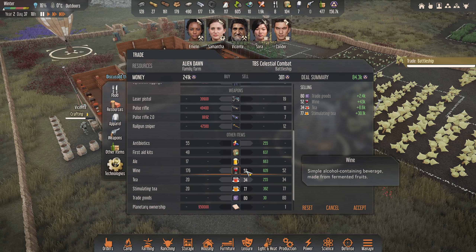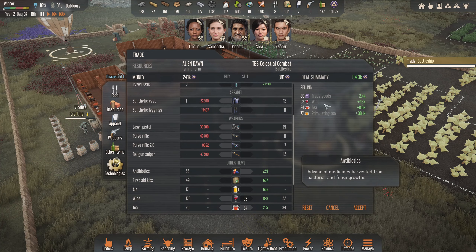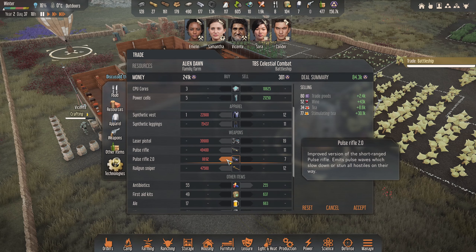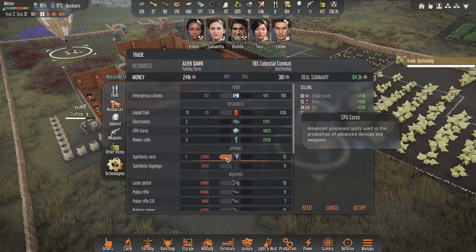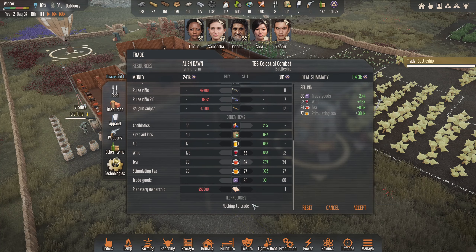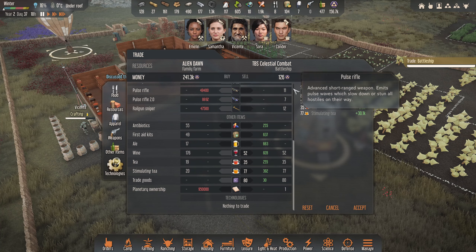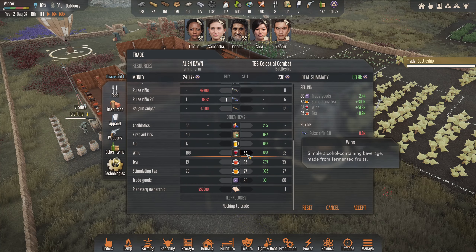Oh, we've taken all their money! I might get a 2.0 and then we do it. The reason why I want to is because we've just got loads, so we may as well - that's what I'm thinking. We've literally taken all their money here. I'm going to grab one of these pulse rifles and then I'm going to sell the rest of the wine here.